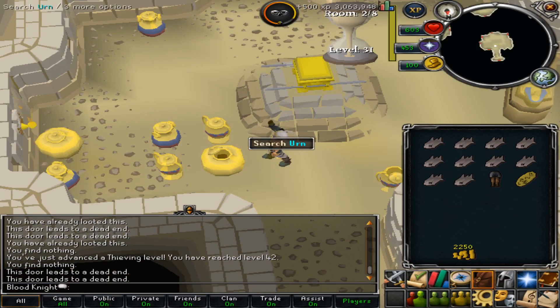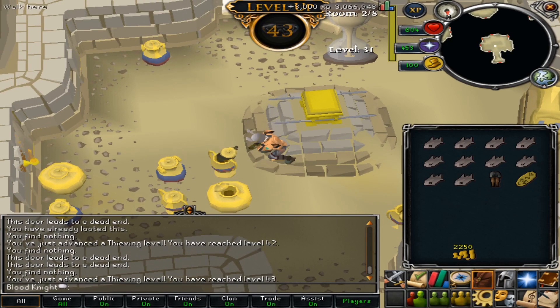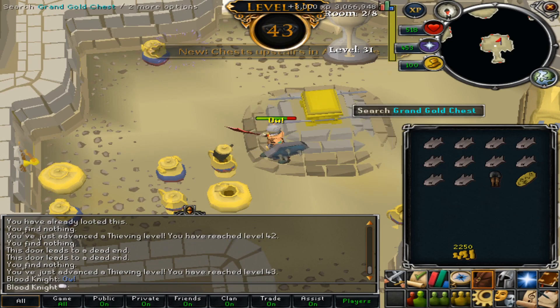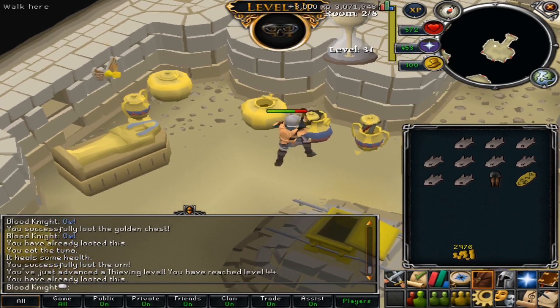You're getting so much XP from pyramid plunder, but one thing you have to look out for is the snakes — they will knock your health down fast. That's why I brought food to help me survive as long as possible. What I find really cool about this minigame is that as each level progresses, you get more XP per level.